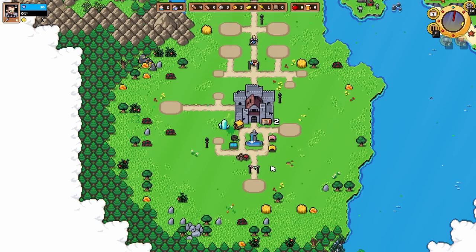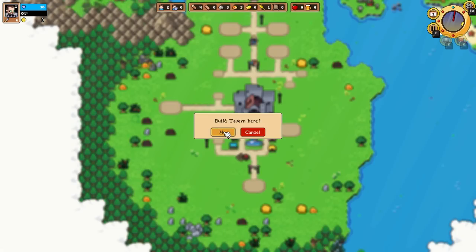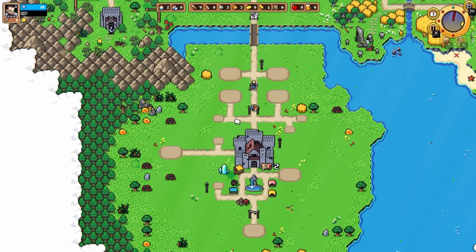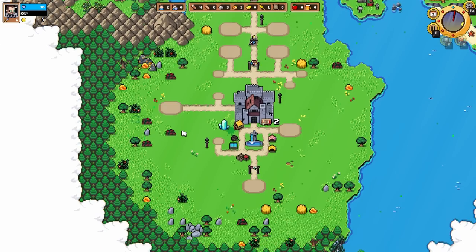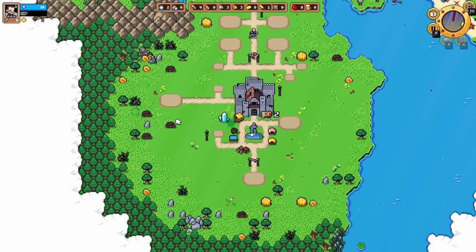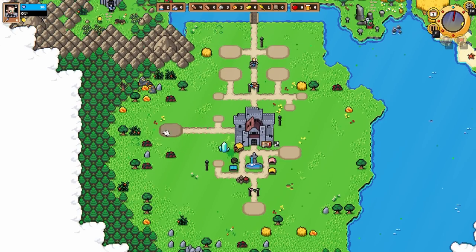We're just gonna dive into this all the same. This is a really good spot for a tavern — do we want to put the tavern there? It's a really good spot because it's right next to a bunch of berries, however I don't need those resources as much. Travel time is kind of important here. The Forester — trees we're gonna have to walk for. Quarry goes here, tavern goes here.